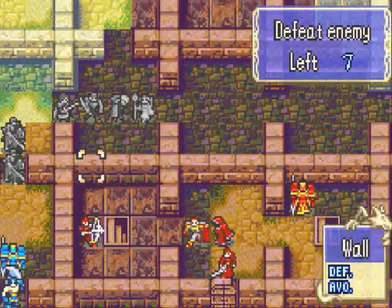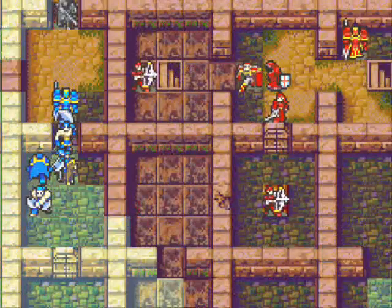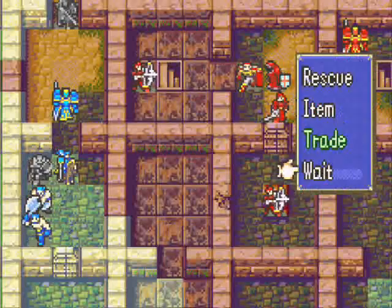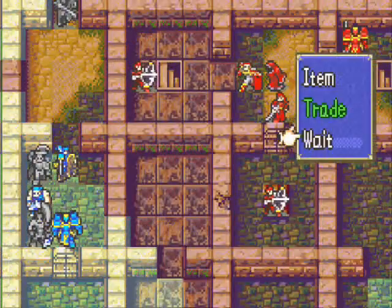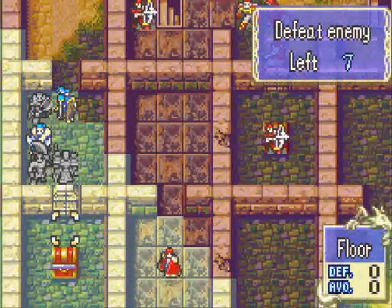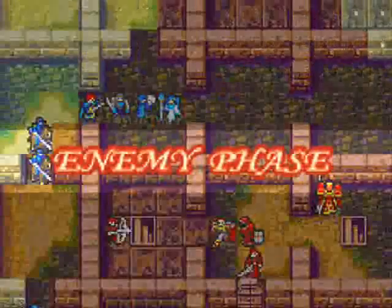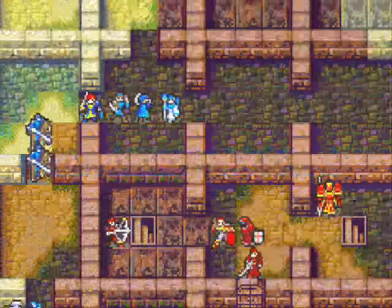That'll be it for this turn. Actually, let's get them all ready and lined up over here. We could put them against the wall — actually, there is an enemy there. Never mind. I think that's it right now. Okay, so let's see what they can do. Nothing, really.